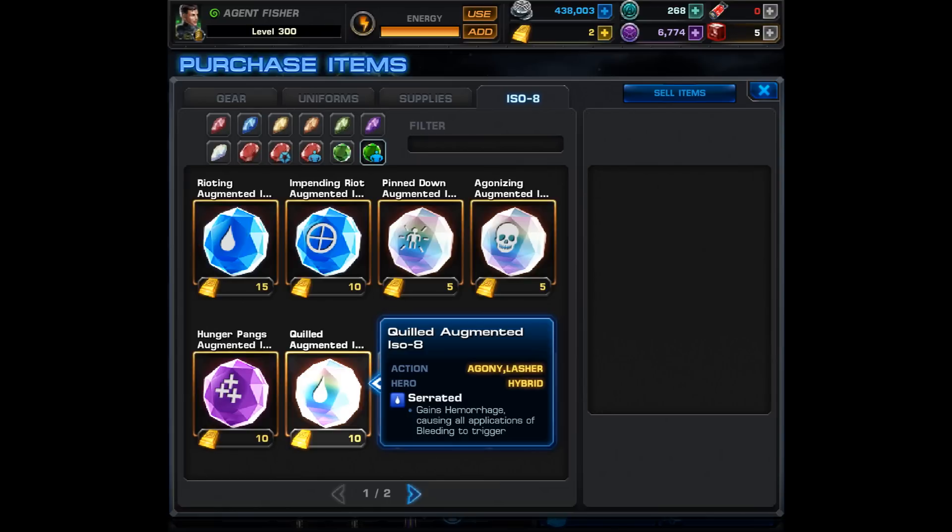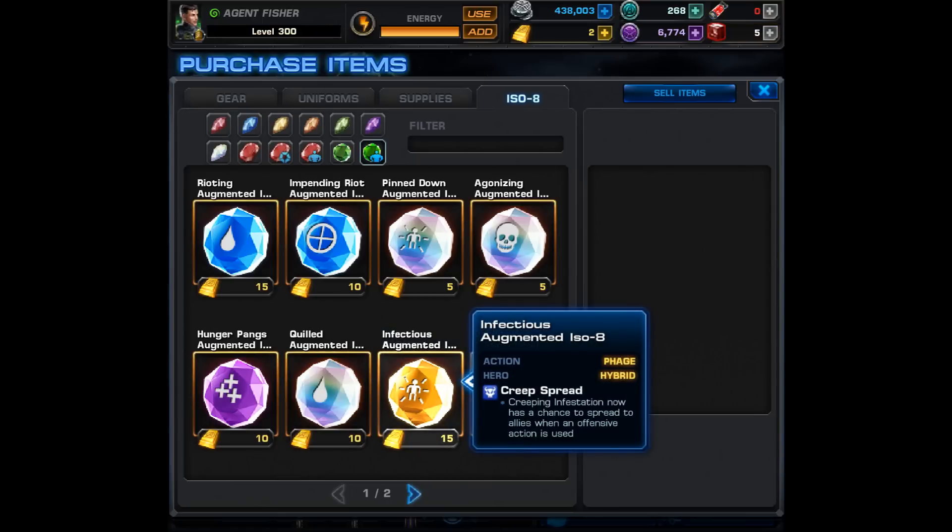The Quilled Augmented ISO-8 is for Agony but also Lasher, so it's slightly out of order, but it grants Serrated — this causes attacks to gain Hemorrhage, causing all applications of bleeding to trigger. Since Lasher is an AoE attack, that sounds amazing, especially if you're using his bruiser class which causes three stacks of bleeding on all attacks. This guy is going to single-handedly bring bleed teams back.